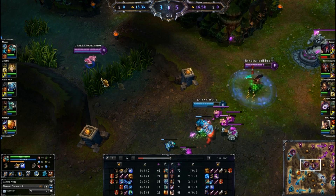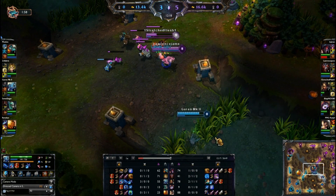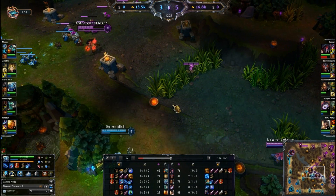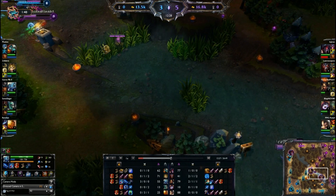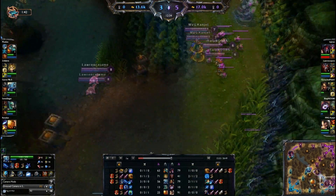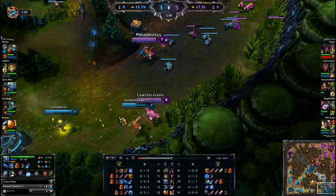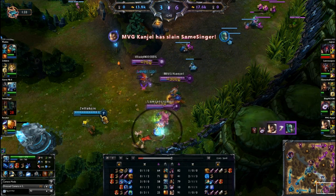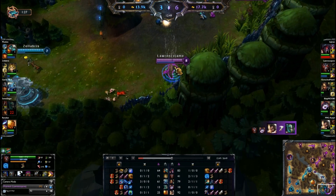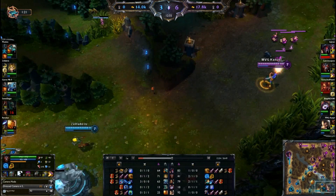I still have my ult up. I see Fizz ulting onto Nidalee and he blew his E, so I know this should be really easy. But Nidalee isn't even following up, so there's really no reason for me to do that. Now I'm looking bottom. Fiddle forced a flash there, so this should be a really easy kill. I don't have a ward in this bush, so I'm just waiting, cutting off their angle, staying close to that wall so I can ult whoever comes in range. I ult onto Fiddle because this is going to be the easiest target.